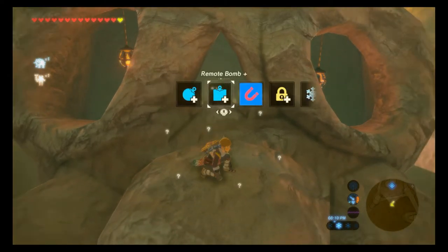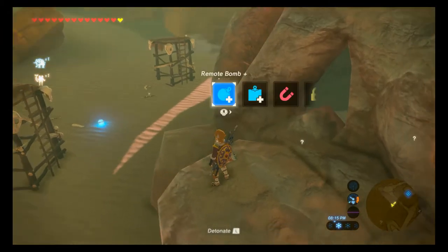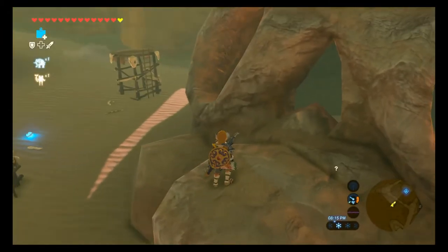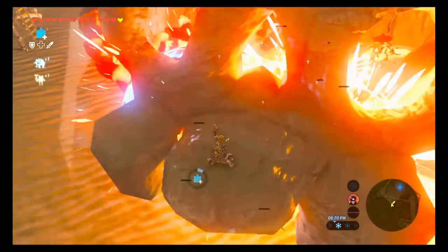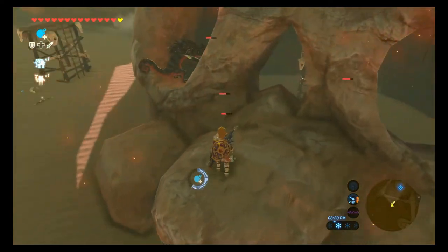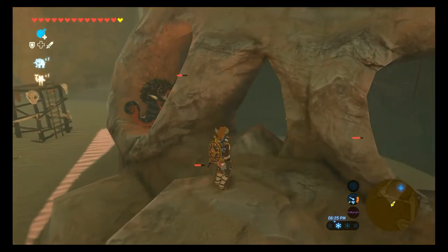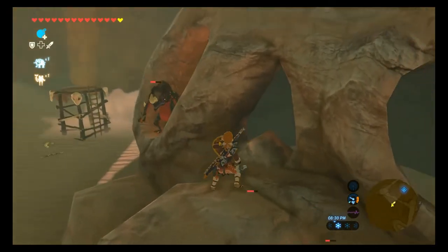Then you're going to want to climb down the front of the skull and get onto the nose, or the top tooth I guess. Switch to your bombs, throw a bomb inside the skull and blow it up. That'll set off a chain reaction that blows up a couple of the enemies and damages all the others, making the camp a little easier to take.